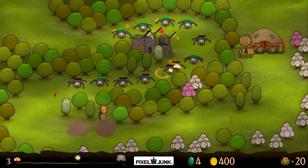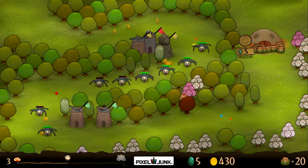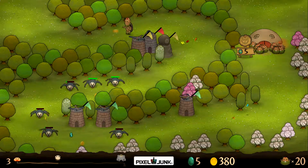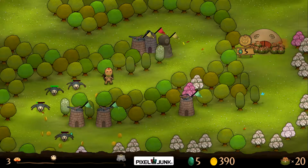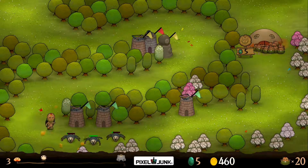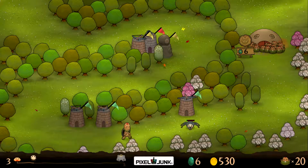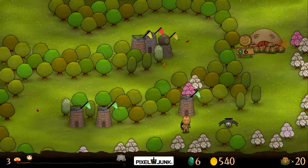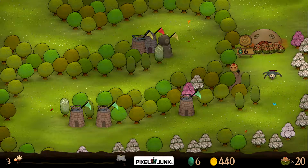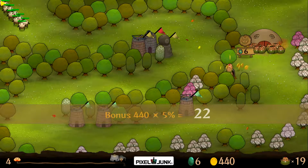Let's put one here just in case because I feel like one or two are going to get past. Every map is a little different - sometimes it's good to have a lot of small towers that aren't very upgraded, sometimes it's better to have fewer but very upgraded towers. Oh, I accidentally sold a tower - I had the ring on auto-sell by accident. Whoops, didn't mean to do that.